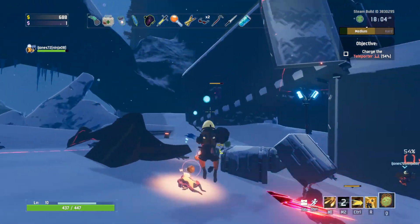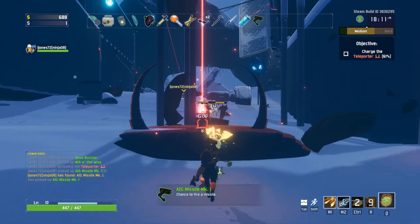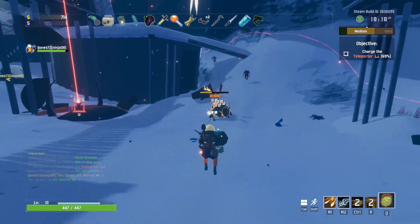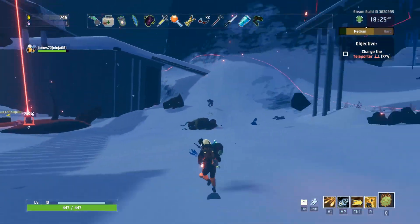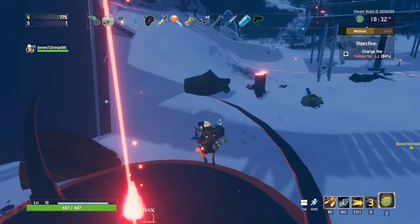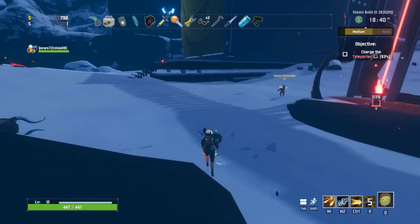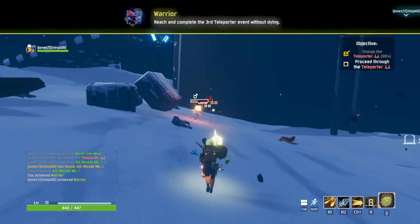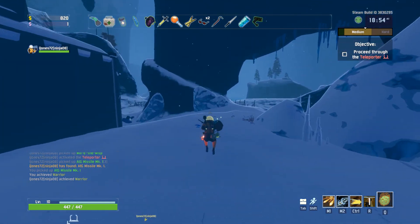Take your ATG missile. ATG missile? Okay. That's already being useful. The Colossal Neural multiplies your base regen and gives you some armor, I think. Does it give you armor in this version of the game? Yay, we completed the third teleporter event! No, Neural does not increase armor in this version of the game.